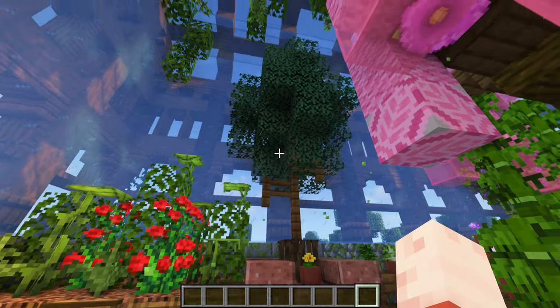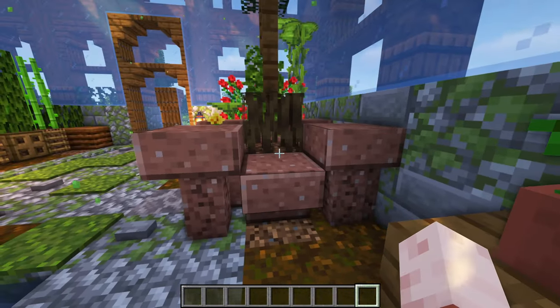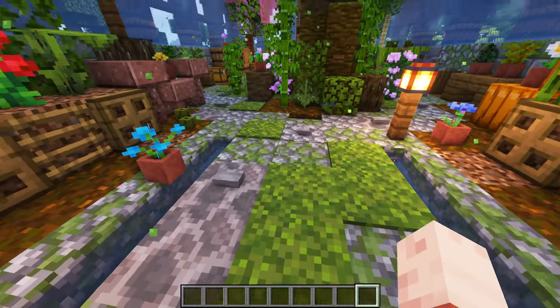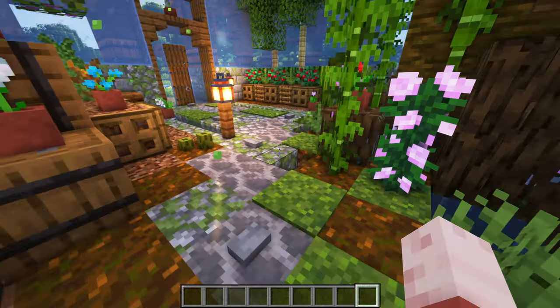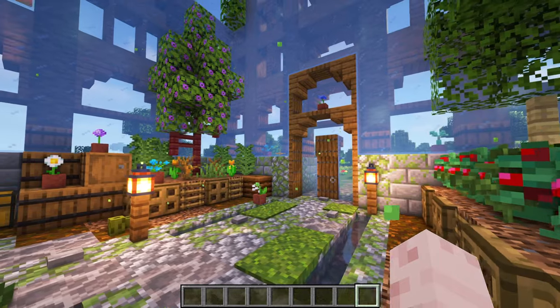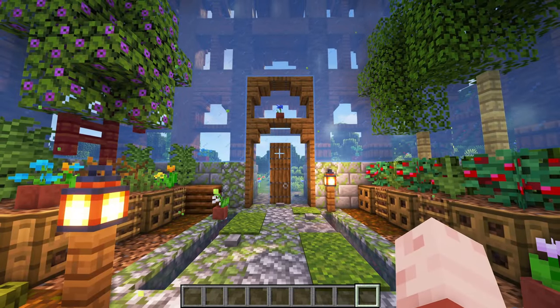I also made a big flower pot with granite stairs, slabs and walls. Then I built a custom tree inside with spruce logs and spruce leaves. The floor is made out of cobble, mossy cobblestone and dry coral blocks. The path goes from one door to the other, around the tree. I also placed some leaves hanging from the roof. I will be doing a full tutorial for this build in the coming days. Let me know if you want one for any other builds.